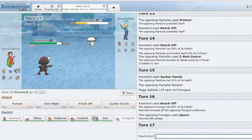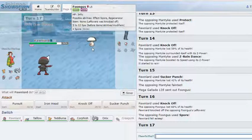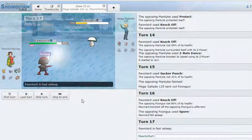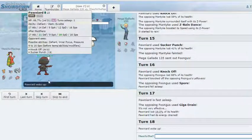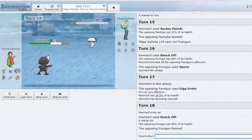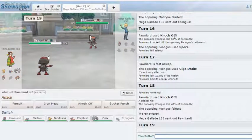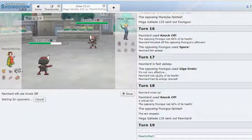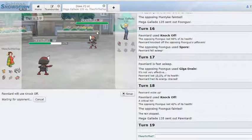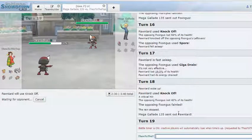Leftovers on Ferroseed. I'll burn off sleep turns — in the worst case he has HJK fighting moves. I can deal with that fine: if he has HJK Fighting I can just go to Taillow. Unfortunately for my opponent we got a crit on Ferroseed — I don't even know if it mattered, I think I won regardless. I'll Knock this off in case it's Sash and my Taillow can clean up from there. That's game — let's hit the timer.